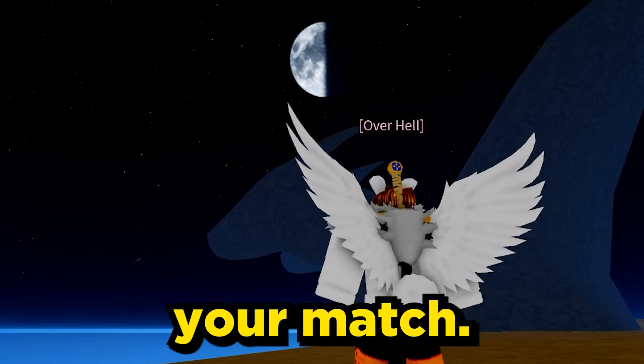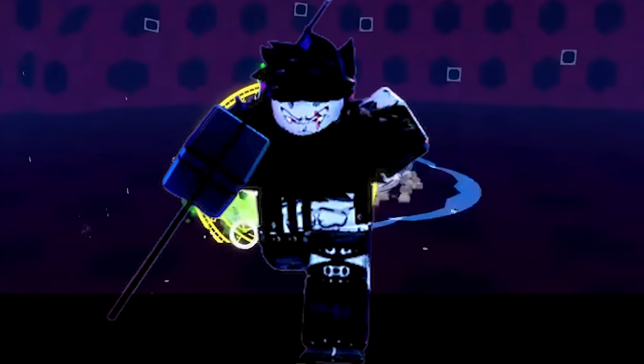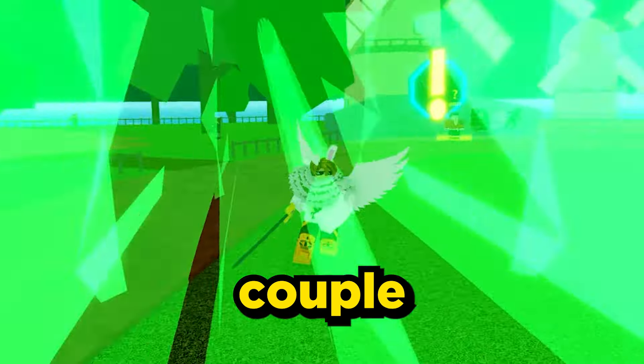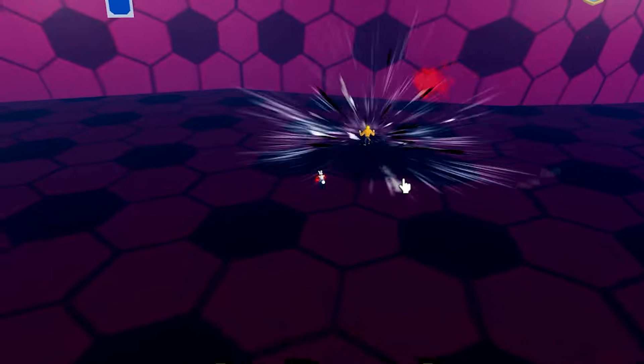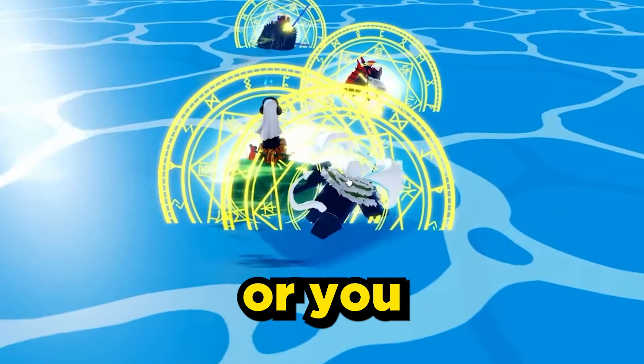After several tedious tasks, you will finally meet your match — the guy standing between you and the infinity stones: the doe king. You might be thinking it's just another boss, just pop a couple combos. No — killing the doe king is pretty much impossible alone, unless you hack or you get friends.